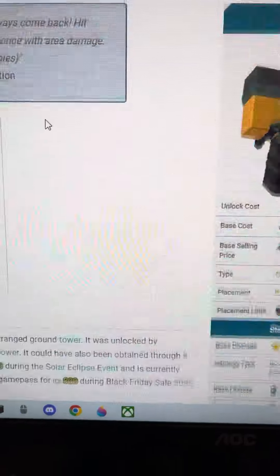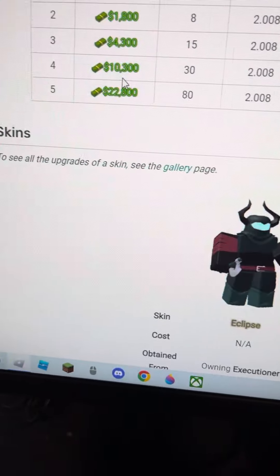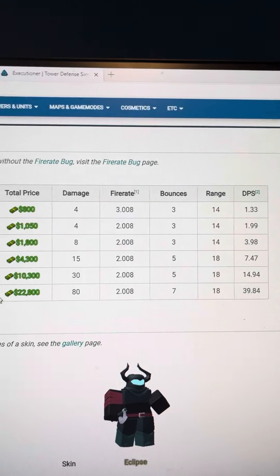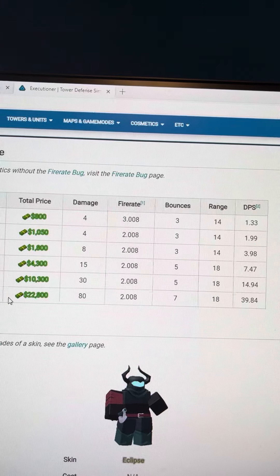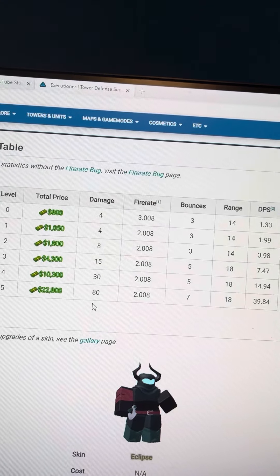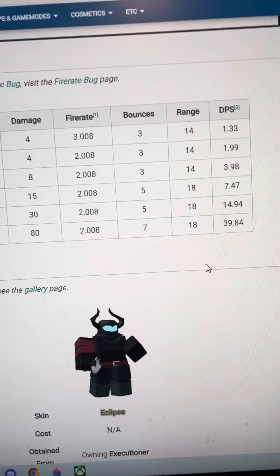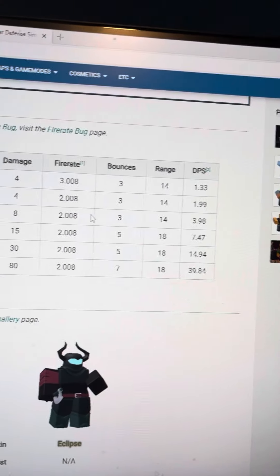I would say it is worth ten dollars and would probably help if noobs — new TDS players — got it. Just look at the stats: it has seven bounces and does 80 damage per bounce, so it could do 560 damage in one shot if it hits all seven bounces.